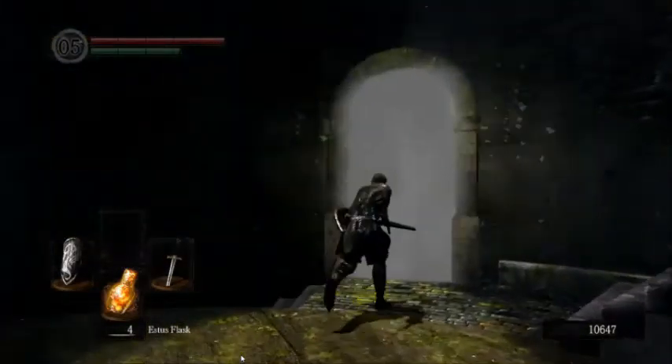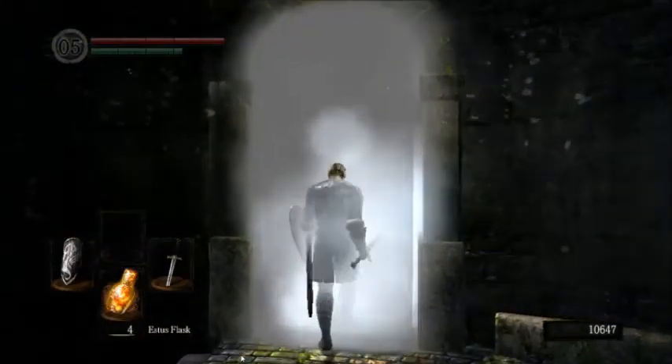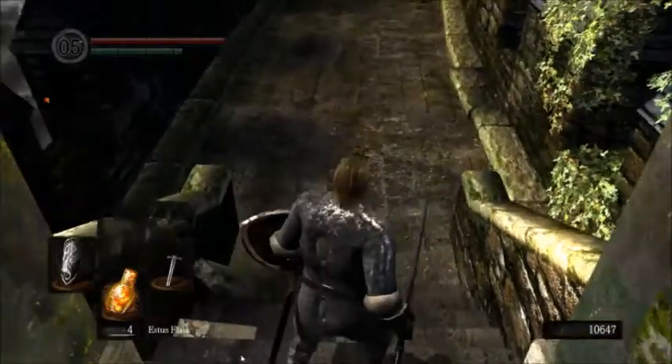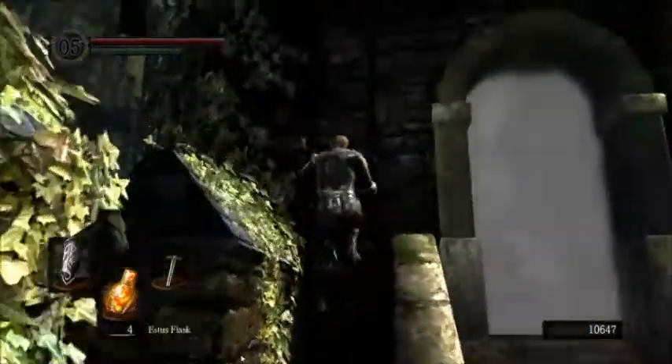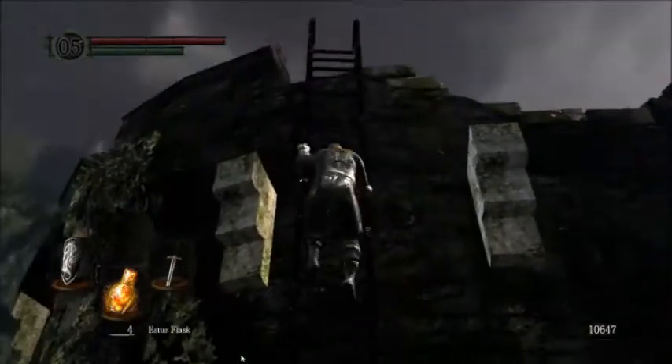Alright, on that note, let's get started. Once you enter the fog gate, you actually want to come out and turn to the right here and head up the ladder that's right alongside the tower. This will actually play a pivotal part in the fight later on.